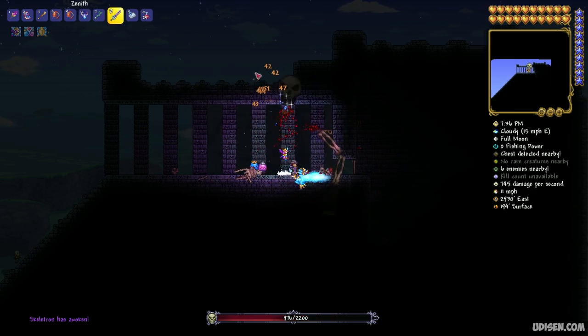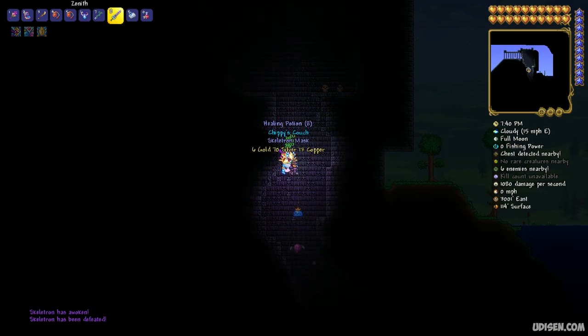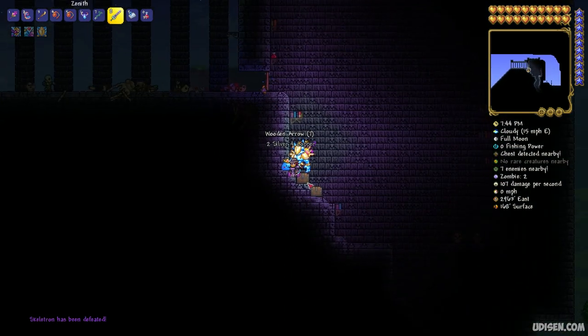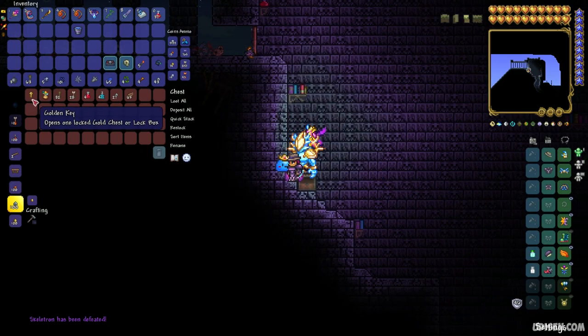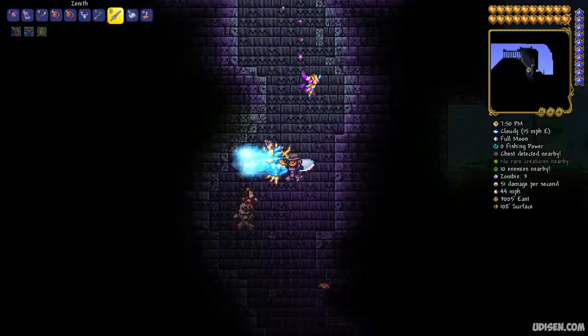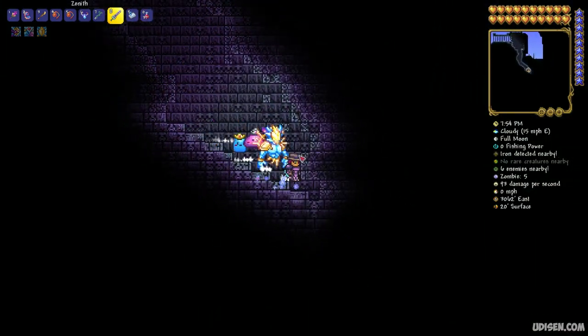After that, kill this very hard boss. Wait — before going deeper, find the first chest near the entrance. Open this chest and collect the Golden Key — you will need it. After that, go as deep as you can.